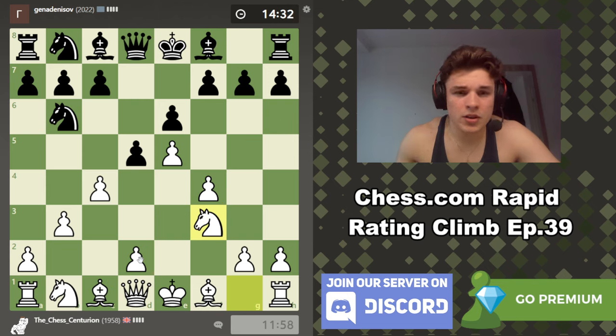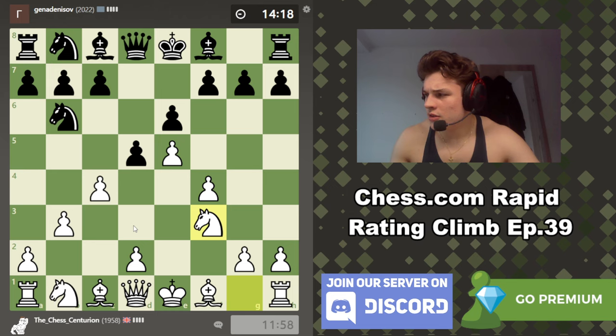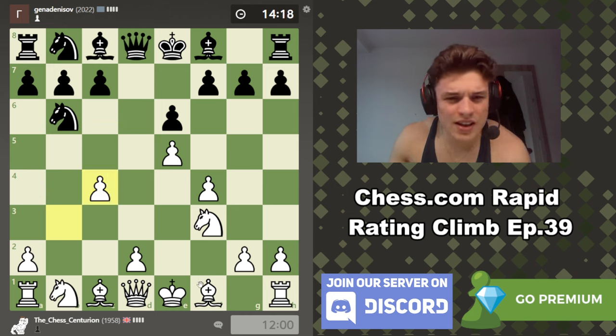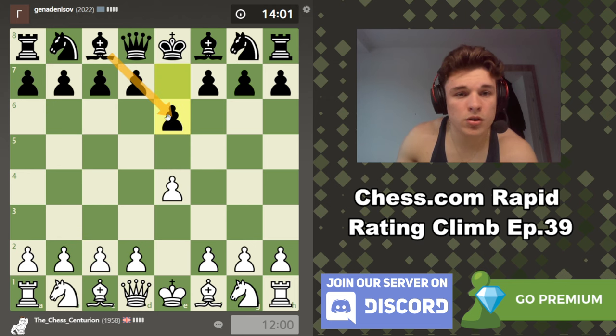We're going to play knight f3. I know the knight blocks the queen from going to g4, but if his bishop moves he can just castle anyway, and we don't have bishop to h6 forcing g6 because the f-pawn is in the way. We have a massive center and a massive space advantage. This is kind of reminiscent of an advanced French structure, but not all that much. I want to take with the pawn, not the bishop, because I want to argue his knight is misplaced — it has no movement.